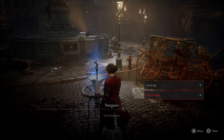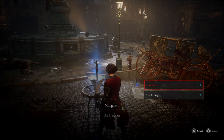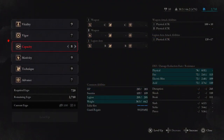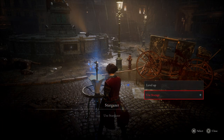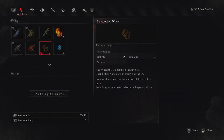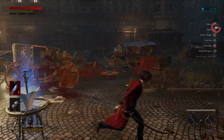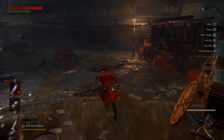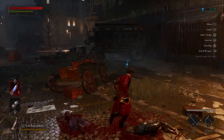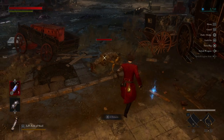So here we can level up — this is kind of like our bonfires from the Souls series. I don't think I'm going to level anything up at the moment; I'm just going to hold off. I can also put some stuff into storage and take stuff out of storage. For now we're just going to continue on, get through this area, and then we'll level up.